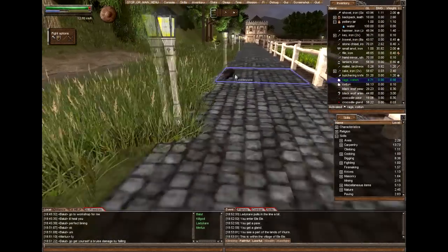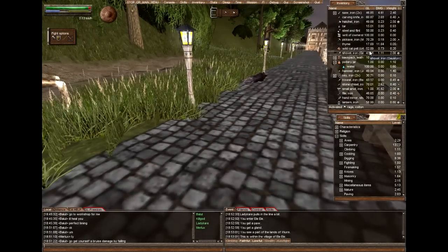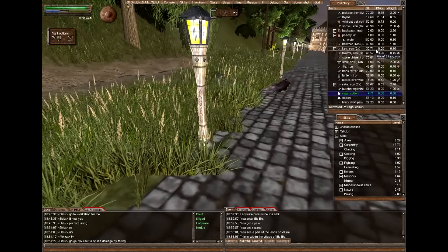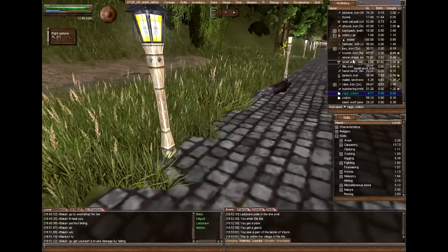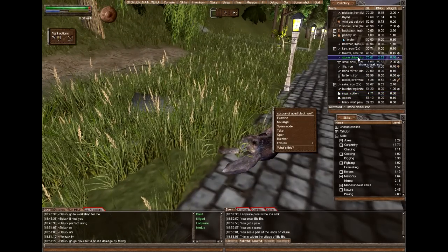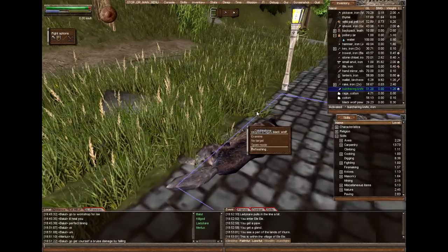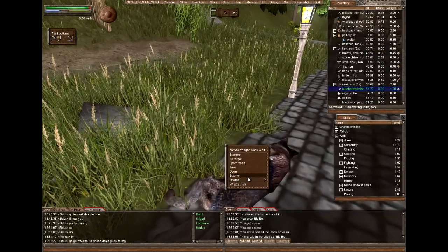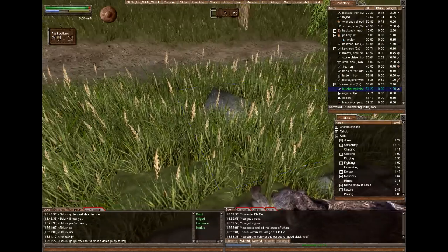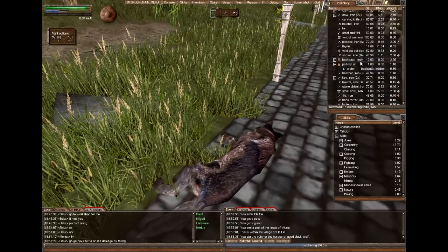There are some unbutchered animals here. To butcher an animal you need any blade weapon — you can butcher with a stone chisel or even your sword. But to get the maximum amount of parts, you need a butchering knife as you'll get no penalty and will most likely get more parts out of an animal. Butchering with a butchering knife will yield more compared to any other blade.